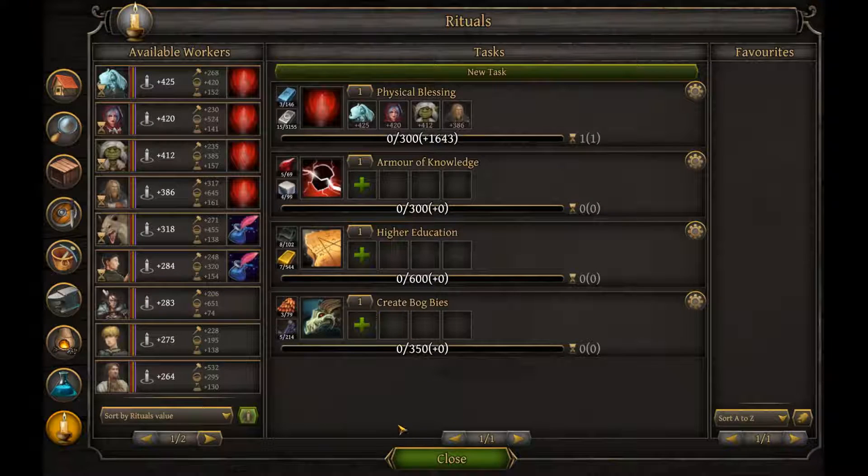When we check the rituals, that means I was also able to get plus one ritual slot. So we have now four slots for rituals and we have people who have, let's say, average 400 ritual points. We can put together 1,643 in one turn. That is actually pretty impressive, but I will tell you right now, it's a lot more than you can realistically get at the stage of the game when you want to do these rituals and when these rituals will matter.